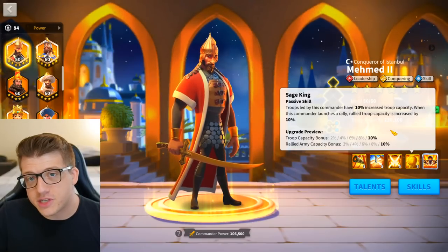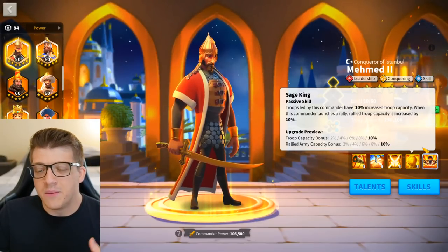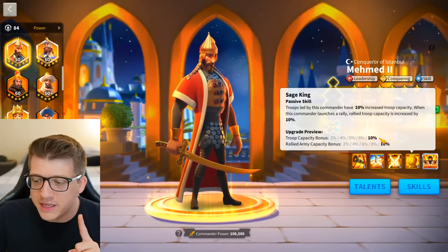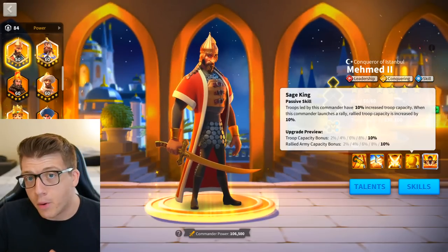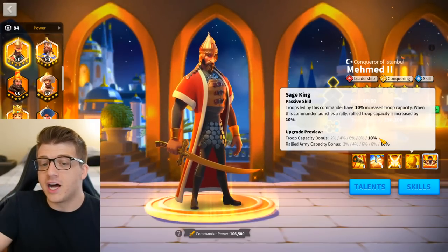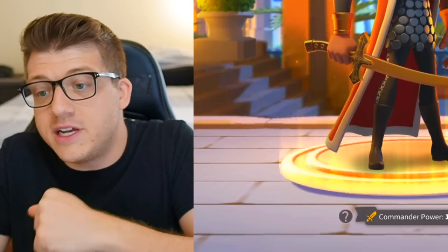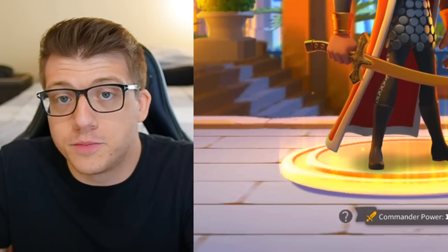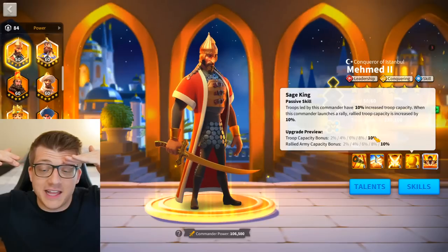His fourth skill gives 10% bonus troop capacity, and when you launch a rally, 10% increased rally capacity. The first part is actually quite good because the amount of damage you deal in Rise of Kingdoms is proportionate to how many troops you have. This essentially gives Mehmed a way to bring more troops than other commanders, which benefits not only open field fighting but also Sunset Canyon — if you bring more troops, you just perform better since in that mode you're fighting to the death.